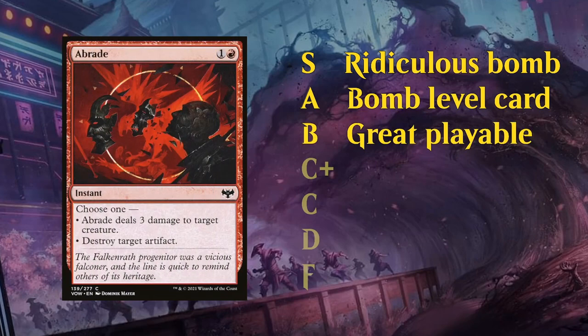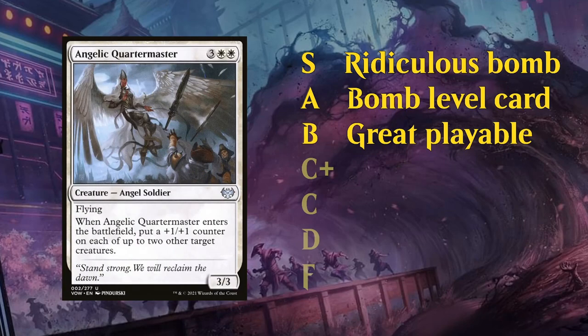Then we've got the B level cards. These are still great playables. Often the best common removal spells in each color will fall in the B category — unconditional removal spells or cheaper instant-speed removal spells. Often nice 2-for-1 cards, and often the best uncommons in each color. These are still cards you're very happy to first pick out of a pack in a draft.